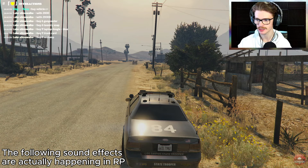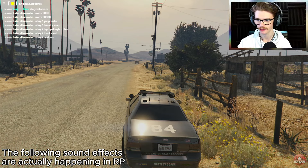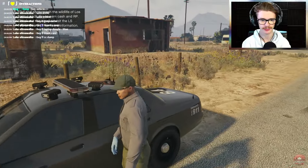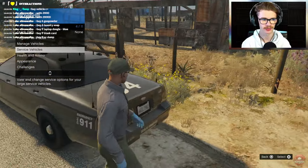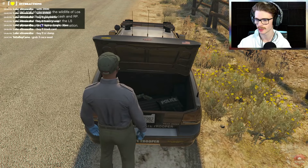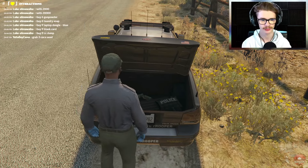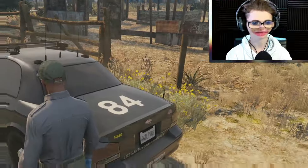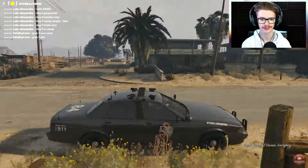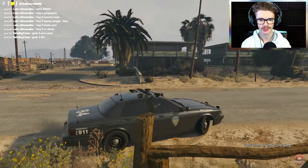I'm going to pull over real quick so we can throw our seatbelt on. Alright, there we go. And really quick, I'm going to throw on my body cam because we're going to need that. Let's get the vehicle open — I think I left my body cam in here somewhere. There we go, that's on. Alright, we're good to go. We're going to go back on duty now. As you guys can tell, the server is pretty intuitive.